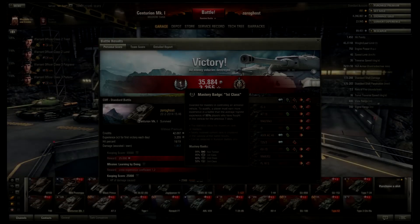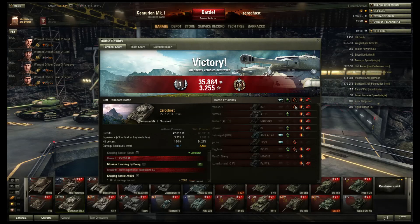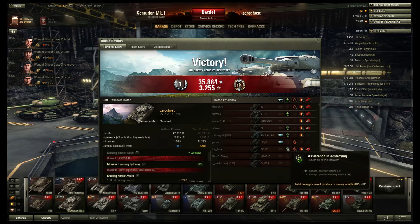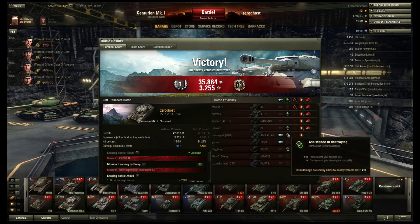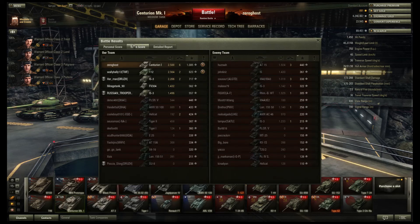Let's take a look at the stats. We walked away with a Mastery Badge first class — I already had that — and a top gun. Track and track on the IS-3. Engine and track damage to the KV-1S. Got some damn good spotting damage on some of these. That's not bad. Quite a bit of experience there — 200 more than the next person.